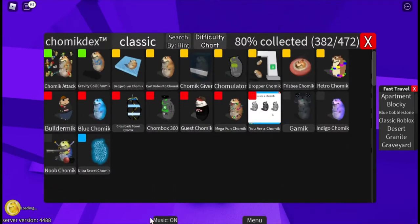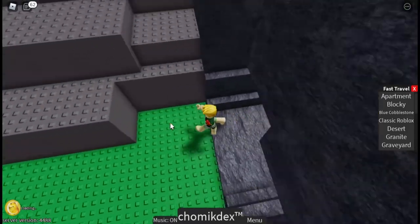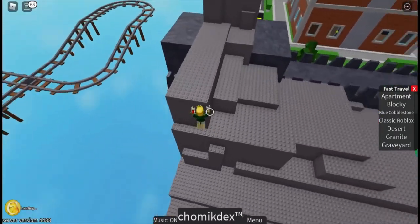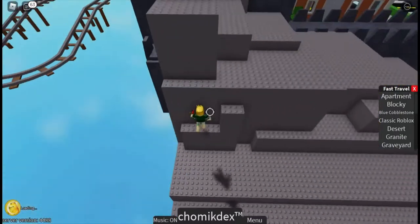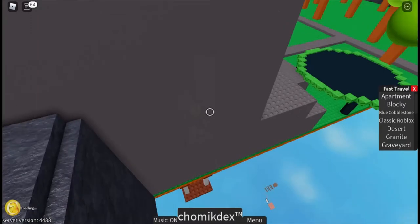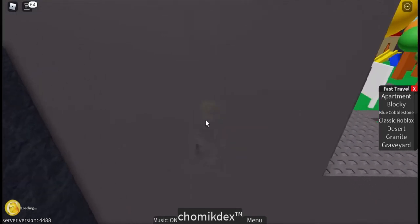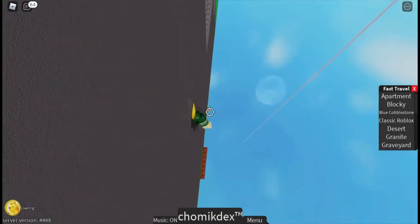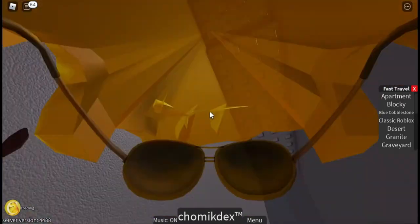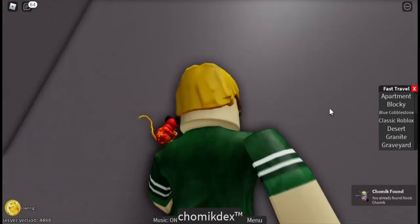The next Chamek is Noob Chamek. Teleport to the apartment area and then go over here. You may have seen that there's a small secret entrance right here — you wanna kind of enter there. It might look like you can go through this part, but you can only go through this part. Noob Chamek is right there, and most people usually use teamwork or something, but I just jump until you get it.